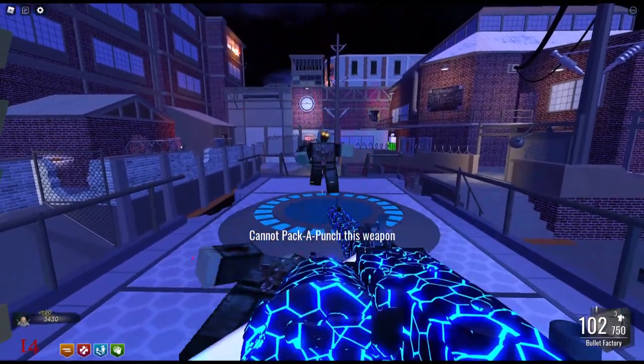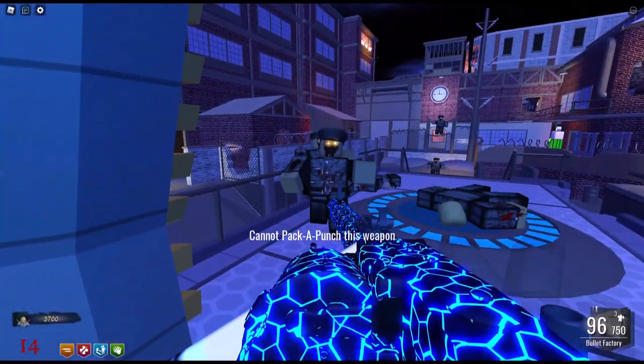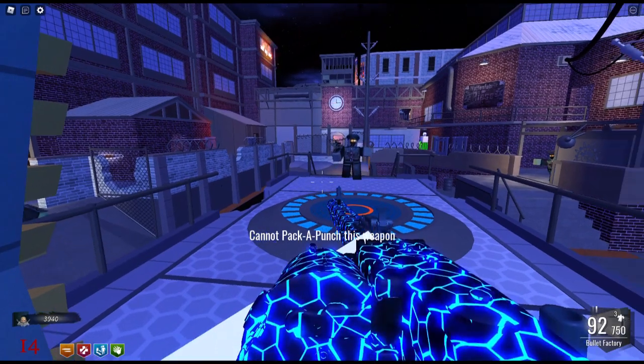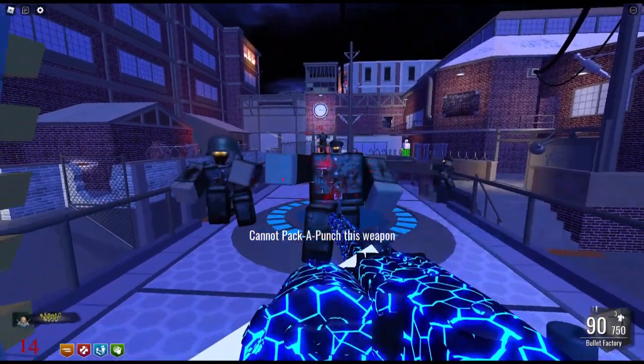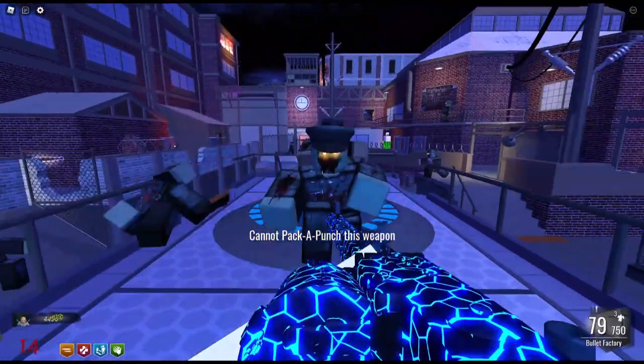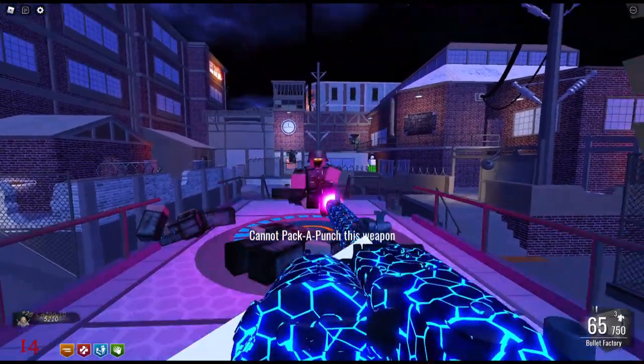You can find five of the little critters. After I take out these zombies, I'm going to leave one to follow me around, and I'm going to show you where all the mystery box locations are and where all five little critters are that you've got to hunt down and shoot.